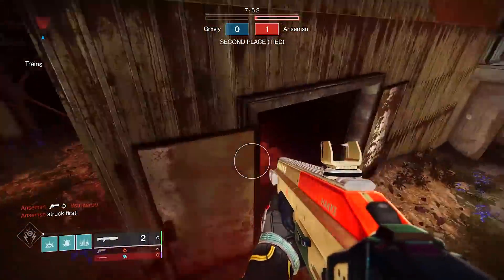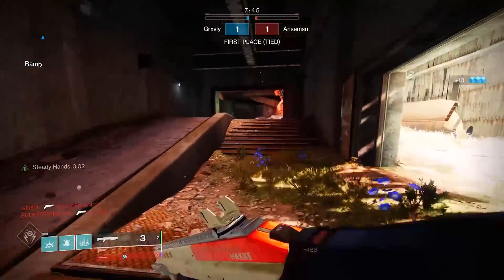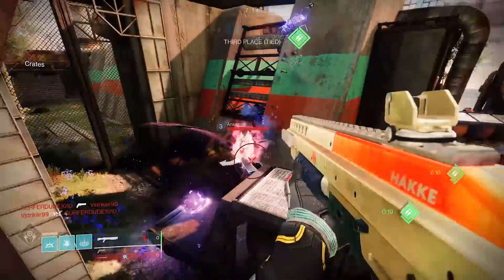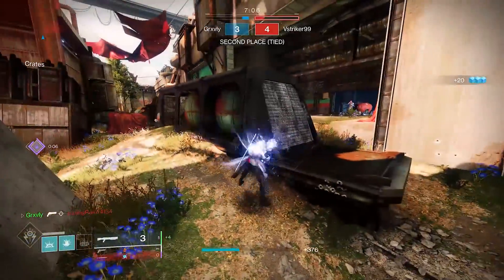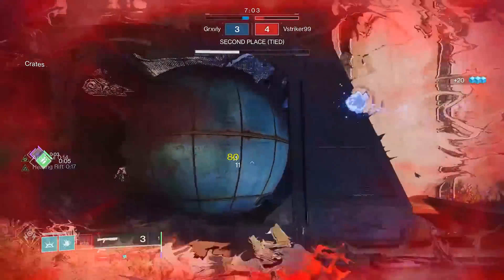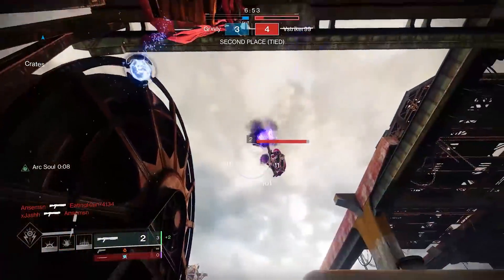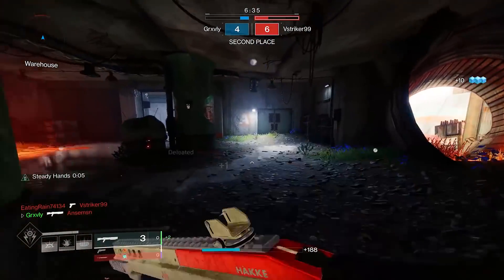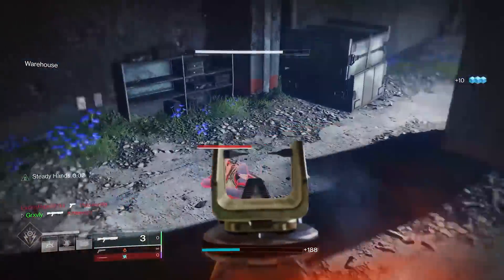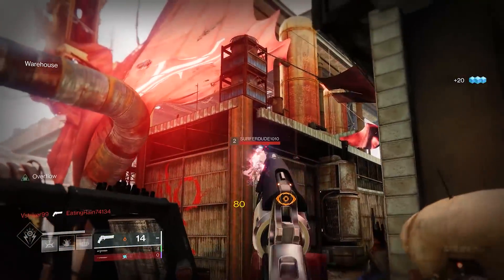So this time around we're in a rumble match on Exodus Blue. I'm going to full-on ape this guy because he just finished a fight — kind of a scummy thing to do, but I'm just going to ape everybody with a shotgun because that's what this video is about. We might be able to get a one-tap on this guy — no, it was a little bit too far. That actually almost did one-tap him from way too far, man. This shotgun is kind of bussing. I honestly could have used Ophidians with a shotgun because the handling is so high, but then I wouldn't have the extra melee range.